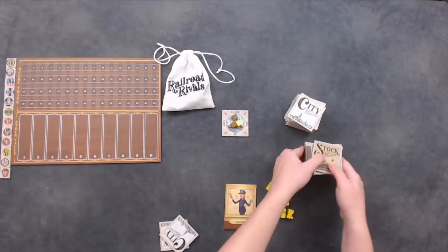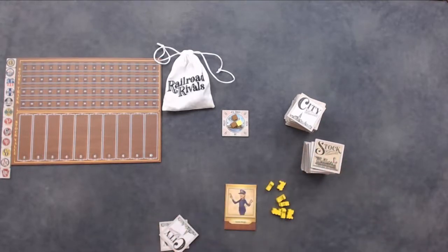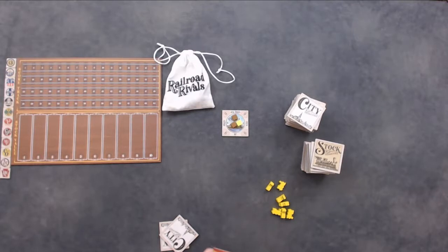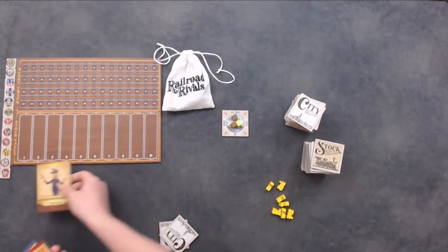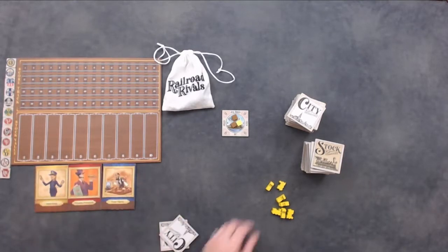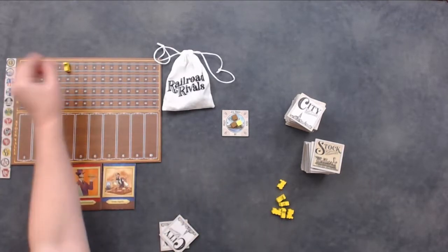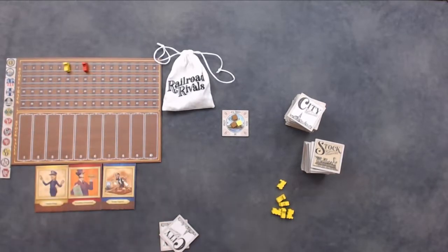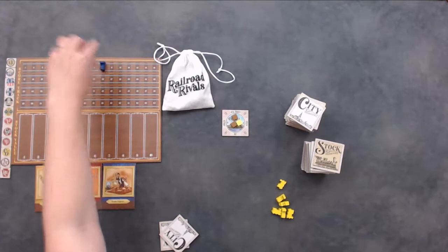Shuffle the stockpile and place it face down in the stack next to the city tiles. Shuffle each player's character card and deal them out randomly to create the initial player order — the first player will be the card on the left, followed by the second and third players respectively. Place the first player's locomotive on the 6, the second player's on the 8, the third player's on the 10, and so on, continuing by placing markers every two spots on the tracker. Now you are ready to play!